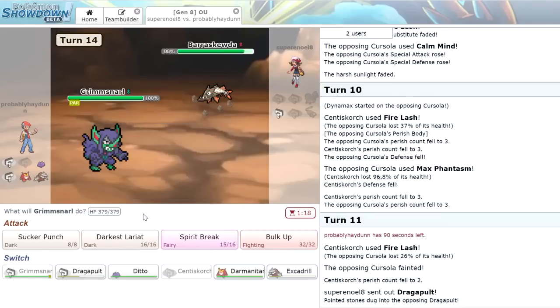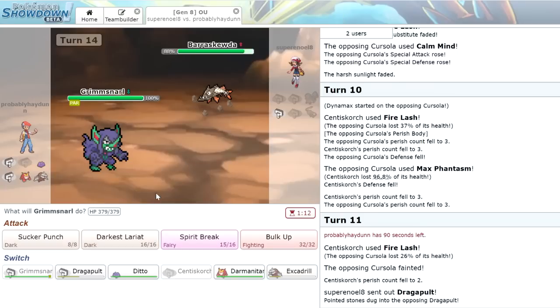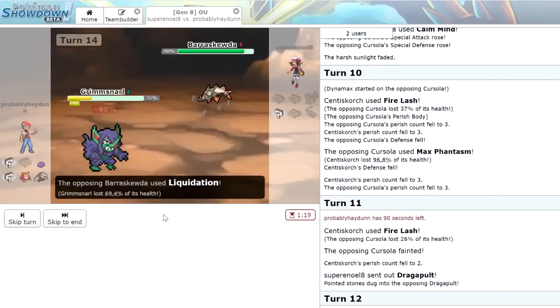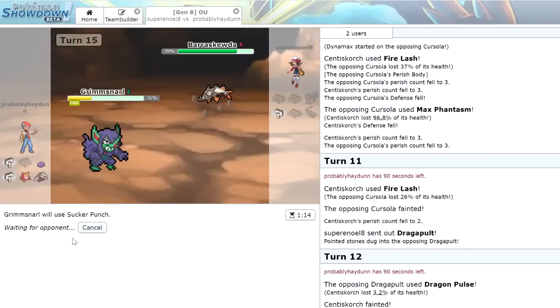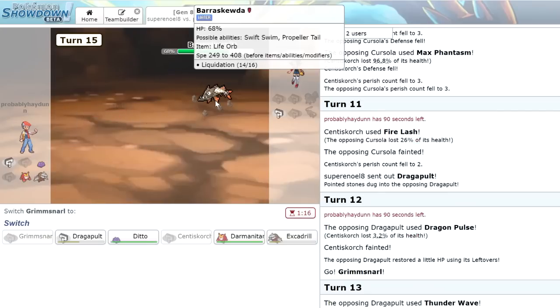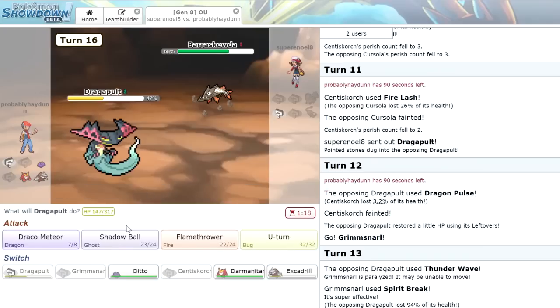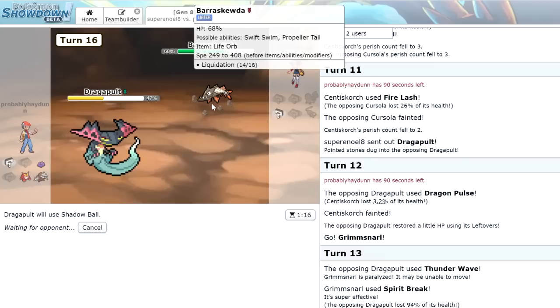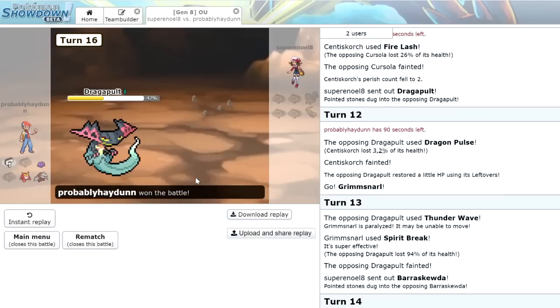His last Pokemon is going to be Barraskewda. I don't think there's any scenario where we lose here — we're going to click Darkest Lariat. He has Liquidation; it's definitely Life Orb damage, and that did a lot. Let's go for Sucker Punch to try to catch some extra damage. Unfortunately we get fully paralyzed, so Grimmsnarl goes down. We bring in Dragapult and just click Shadow Ball — Swift Swim and Propeller Tail, this thing has an interesting new ability. Battle number one was actually pretty decent; the team seems to be working well.